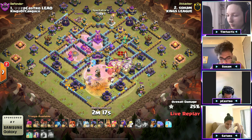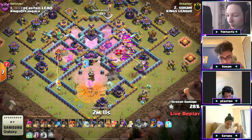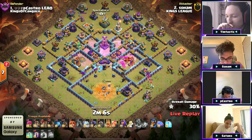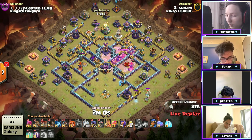The electro titan needs to die — it's not dying. Electro titan, die! The owl kills the queen. He kills the warden. He kills the whole bottom section of the base with that warden initially as he's continuing his way potentially around.